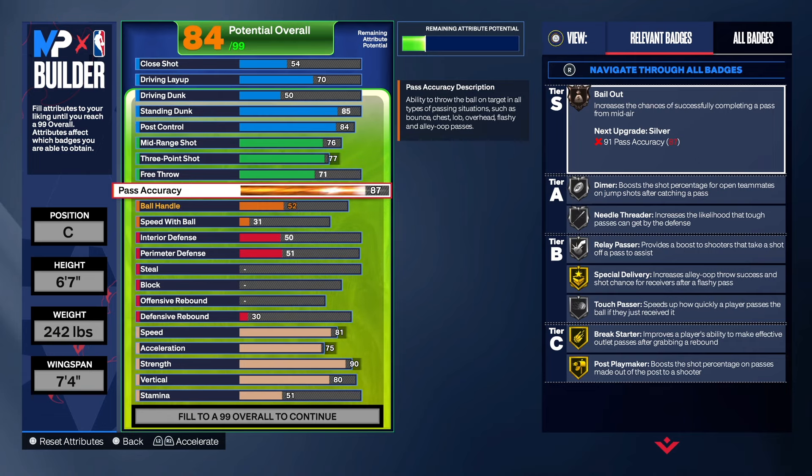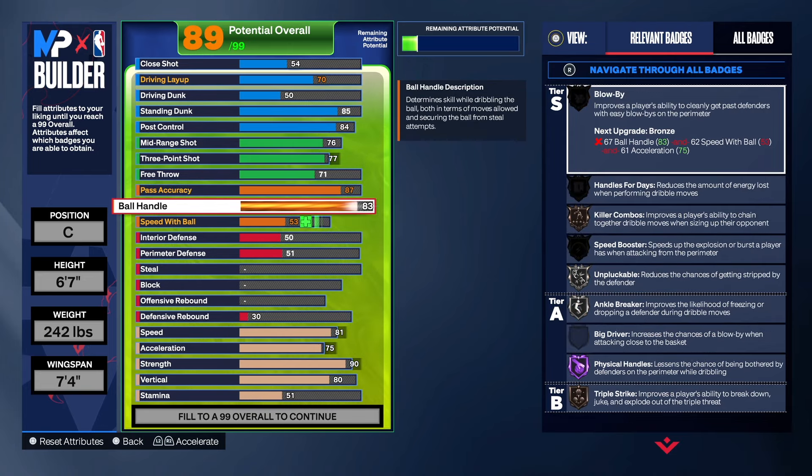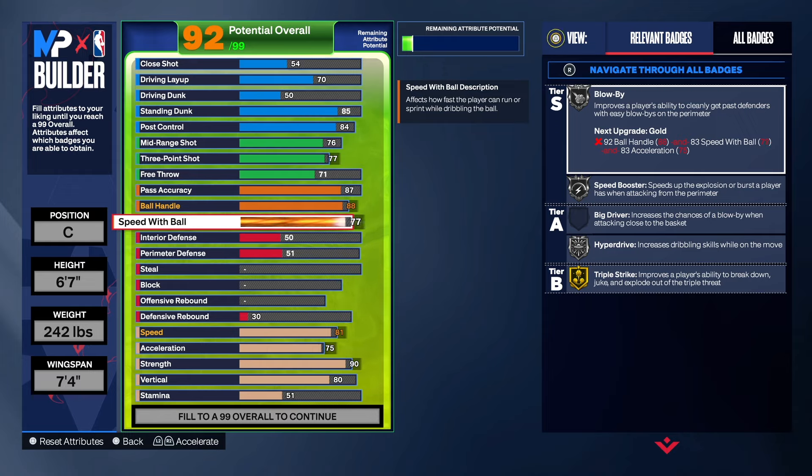Pass accuracy — we're going to get that up to 87. That allows us to get bail out on bronze, plus dimer, needle threader, relay passer, touch passer, special delivery, break starter, and post playmaker. So if you get this ball in the post, you can pass it out to teammates. For ball handle, we're at an 88 — take it down and it changes the build name, so we don't want that. For speed with ball, taking that to a 77 so we can get gold triple threat, hyperdrive, speed boost, and blow by all on silver. This is an ISO build — you're an ISO center but you can hold your own in the paint.